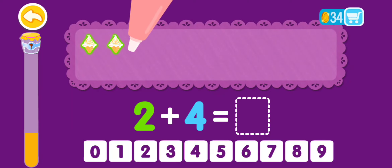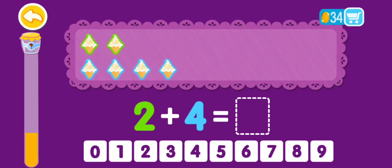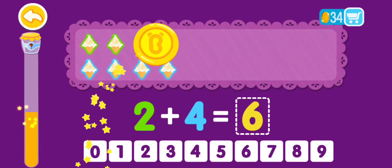2 plus 4 equals 1, 2, 3, 4, 5, 6. 2 plus 4 equals 6. That was awesome!